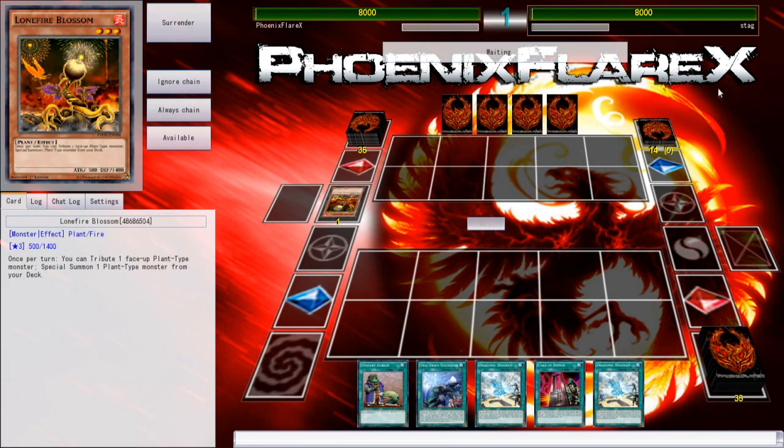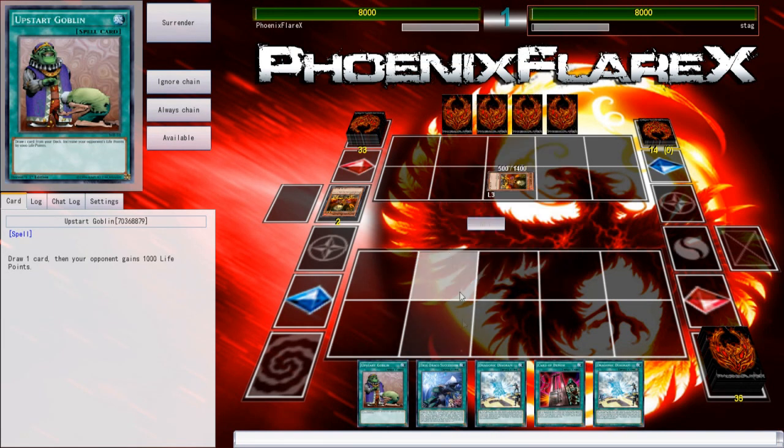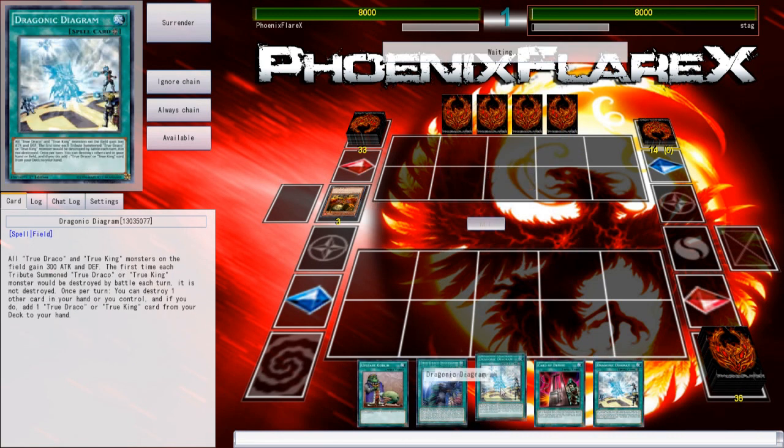This is Stag, and I believe Stag was the person that played Romas last time that we played, so I believe he might be doing that again. In which case, this deck is actually pretty well-positioned to play against that because all of these spells do double duty as MSTs when they are sent to the graveyard — so that's just amazing.